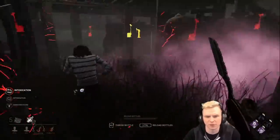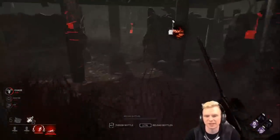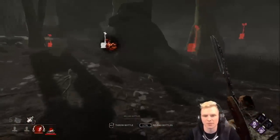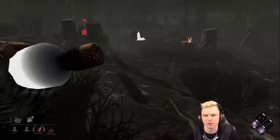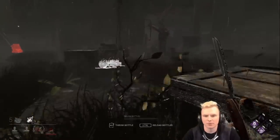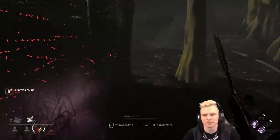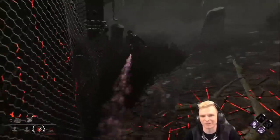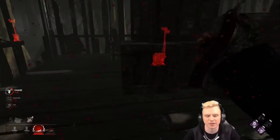Pretty sure she's looking for it — M1 in the back. Other guy's safe. That gen is too close to being done, so I'm going to slug her and come back — best case scenario, two people are healing that guy over here. Sprint burst again. I don't want to chase this dude because I know he's on death hook, but I'm just trying to take advantage of a bad play from the survivors. Down he goes.